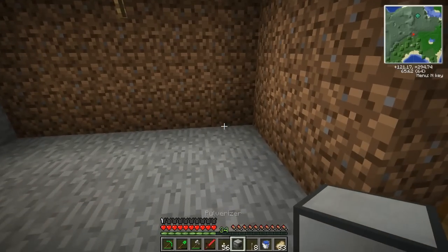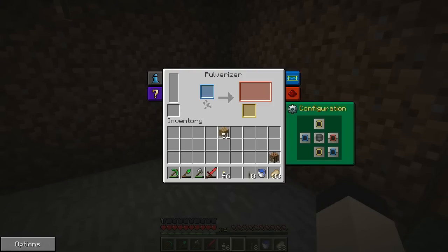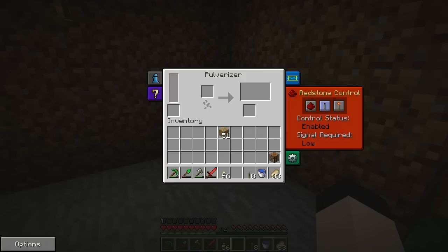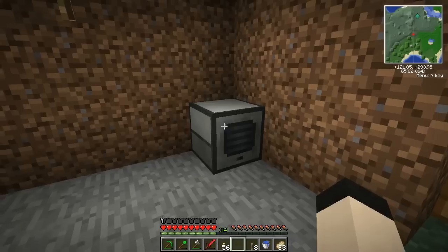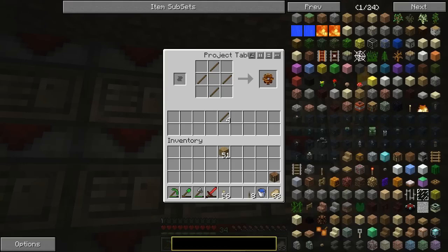I'll put this guy right here. I don't really need any of these outputs, and I don't really need to turn them off, but I'm turning them off anyhow — because seeing them on the machine when I don't need them bothers me. Now this guy can take up to four Minecraft joules. I'm going to disable that just so I don't accidentally turn off the machine. Now we're going to need a way to power this guy.